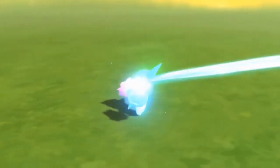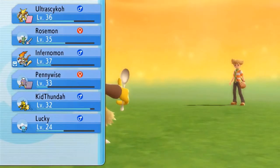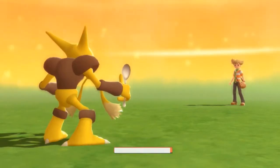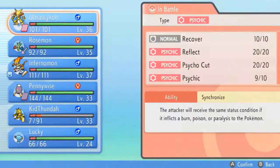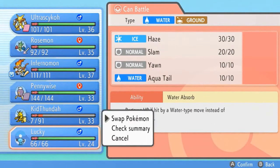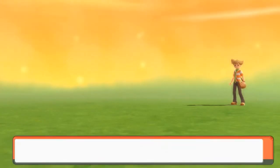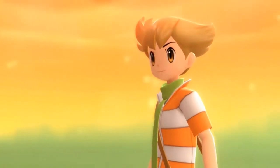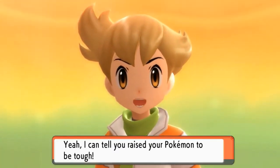Barry has no clue who he's messing with. Kid Thunder grows to level 33, and Barry is about to use a Ponyta. We're at a disadvantage here because Wooper is a little slow, and Barry says he can tell I raised my Pokemon to be tough.